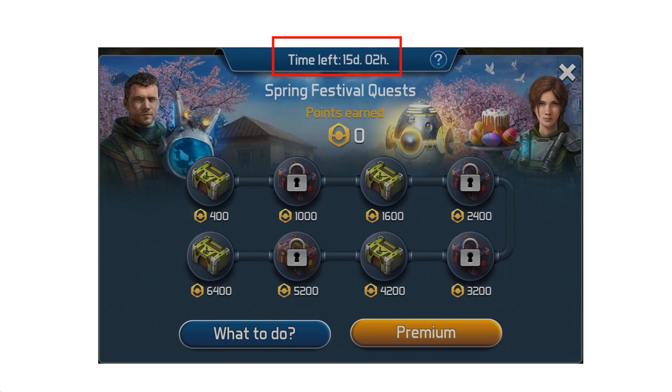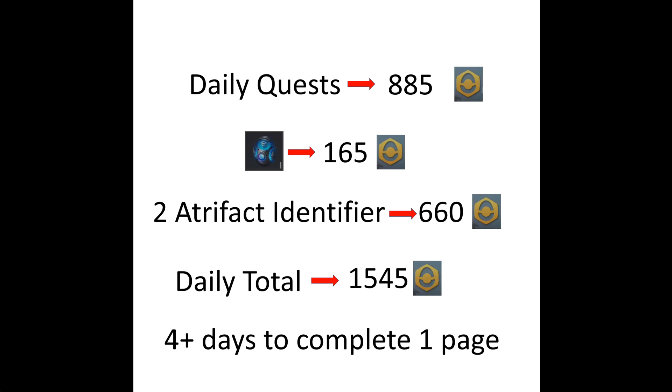We got 15 days of time to complete the Spring Festival quest, and to complete one page we need 6,400 points. Now let's see how many points we can gather per day. From daily quests you can get up to 885 points. From each egg you get 165 points. Considering you have two artifact identifiers, you can identify up to 4 eggs per day as each egg requires 12 powers to be identified.